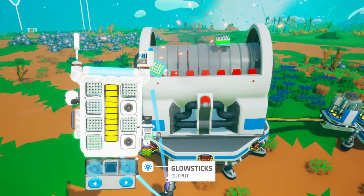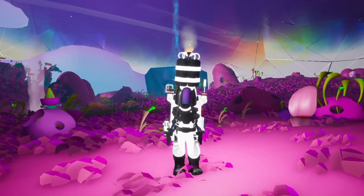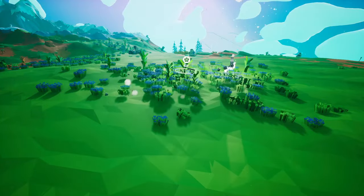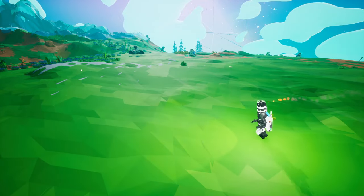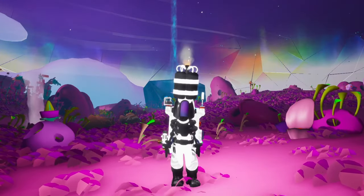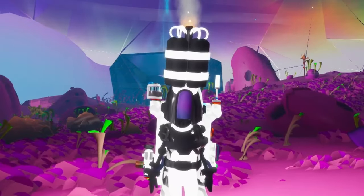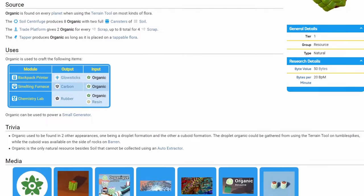And here's where the problem comes in. Theoretically, you can get infinite scrap by just crafting glow sticks. The problem is, you cannot automate this process. Since glow sticks can only be crafted in the backpack, you will have to constantly press the button to craft them. This means that, yes, you can theoretically get infinite scrap, but you cannot build an infinite scrap farm that's automated.